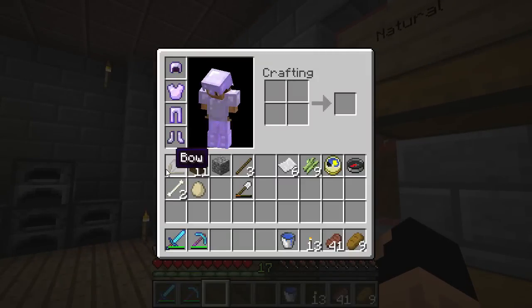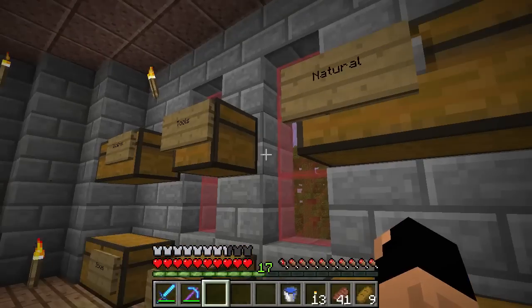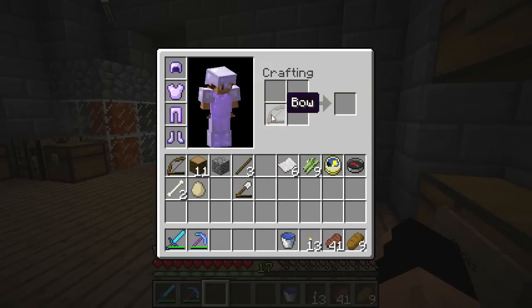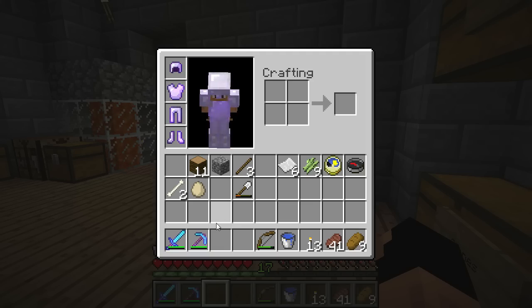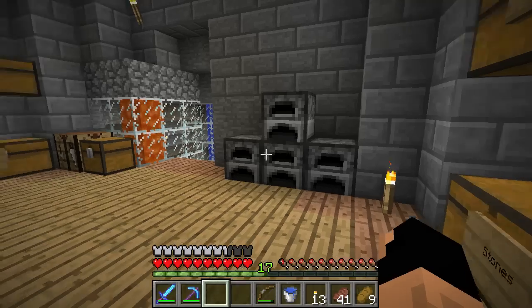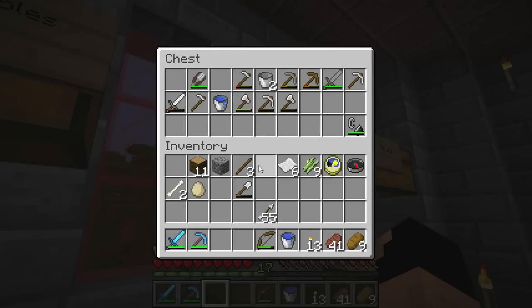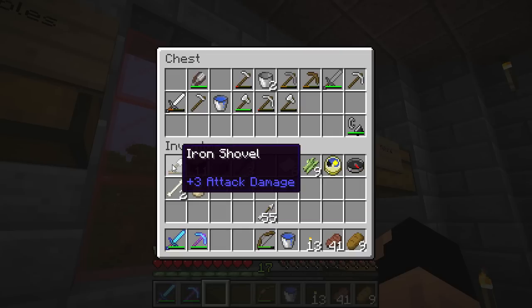Last time before we left I ended up getting a bow, or another piece of a bow, and if you remember we also have one in our tools chest. So let's go ahead and combine these two — boom — now we have a bow with great durability. It's not the best but I think it'll last. Before we go to the nether I think we're going to want to be able to take down things from a distance because they're a little bit meaner in the nether.